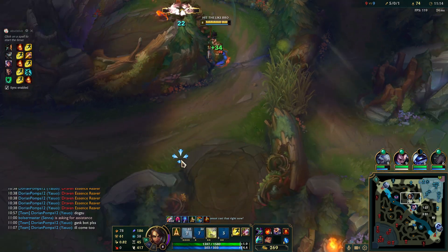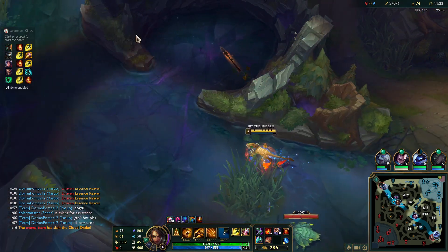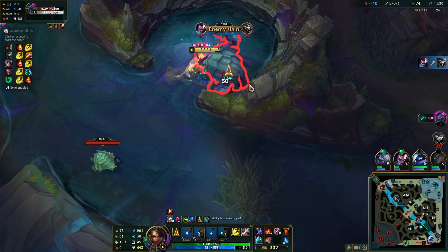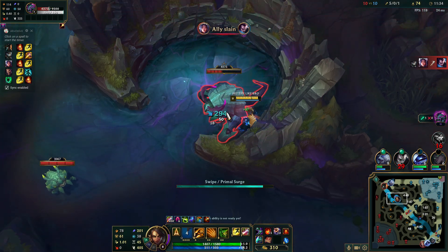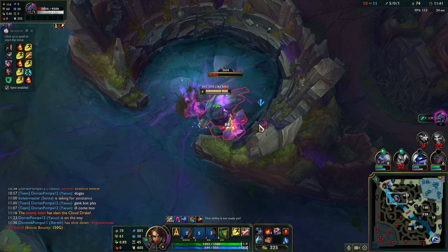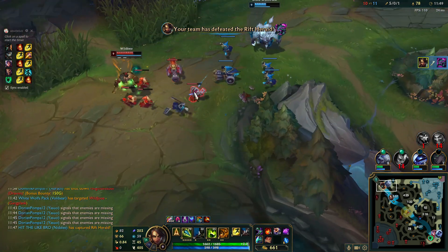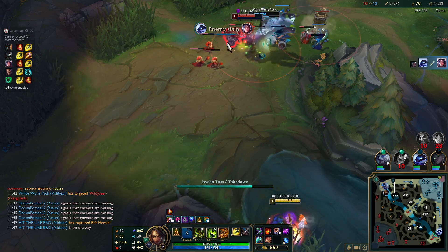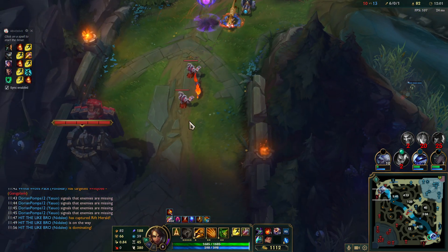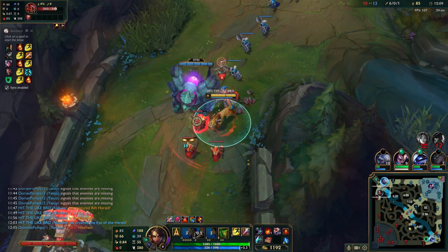The problem with Nidalee is that if you don't hit your spear, you are not really that strong. Right now what I can do is I can just go for the Herald because Rengar is bot side. Oh my god, where am I throwing this? It looks like Yasuo knows what he's doing. Now our spear is maxed out — I can go to the plane. You can place down the Herald. Dude, you should really help me with the push though — you don't want the plates?